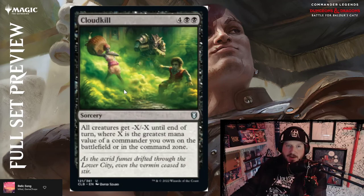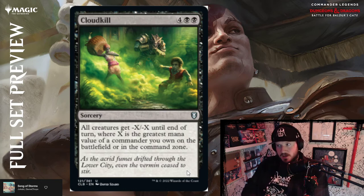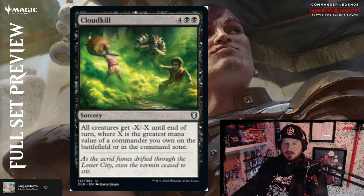Cloudkill — four black black for a sorcery: all creatures get minus X/minus X till end of turn, where X is the greatest mana value of a commander you own on the battlefield or in the command zone. This is your Toxic Deluges, your Meat Hook Massacres, your full board wipes depending on how big and juicy your commander is. Above par — it's a fun board wipe to build around because you're forced to be cognizant of what your commander costs.